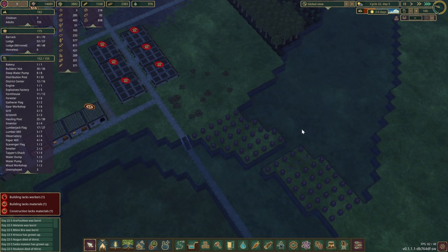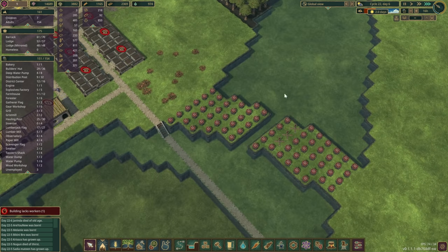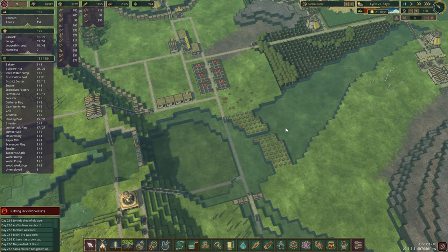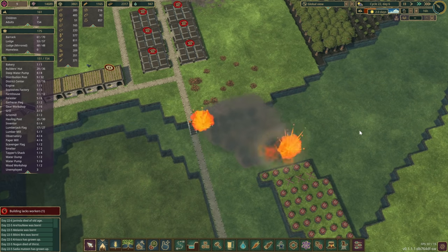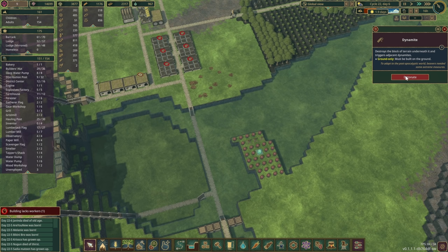And another thing — there was a really good comment that this single tile canal doesn't look very natural, and I agree. I had that thought myself as well when I was choosing where to make that canal. So what we are doing now is this — that's going to make it look way more natural, at least in my opinion.